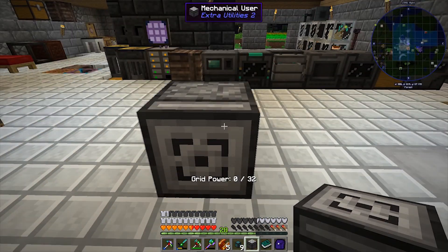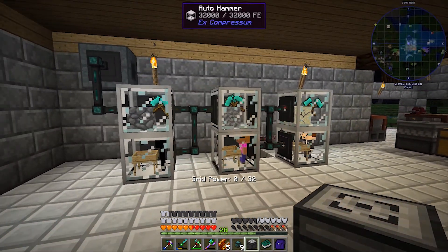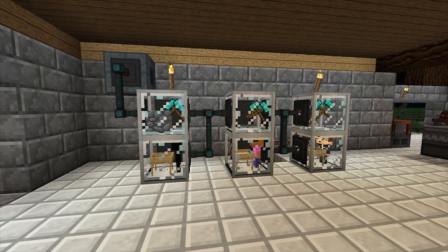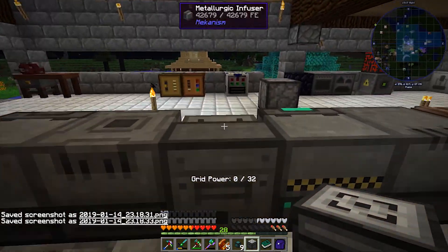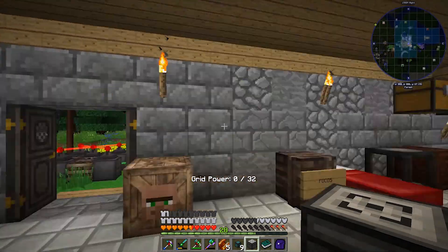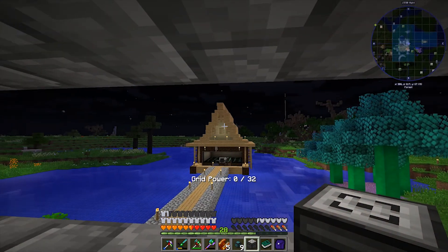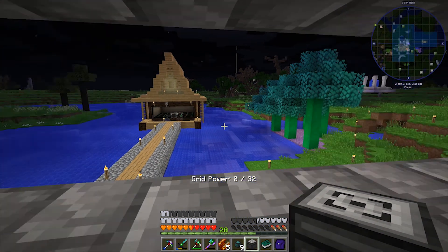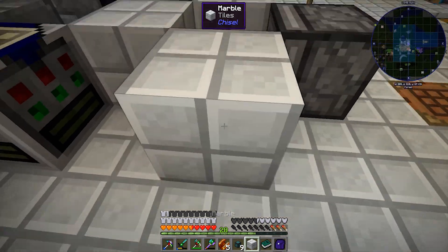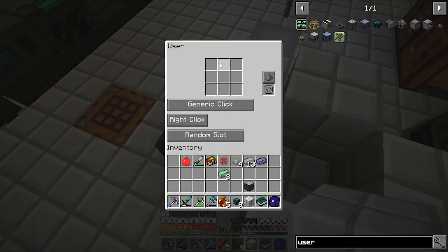So we've got these two things, put them together, and that gives us our two mechanical users. We don't really need two but basically this is going to be the foundation of what we're building. Next episode I'll show what we're using them for - it's overpowered. I came up with a way to get that skelly spawner from over there to over here. I'll show you that next episode.